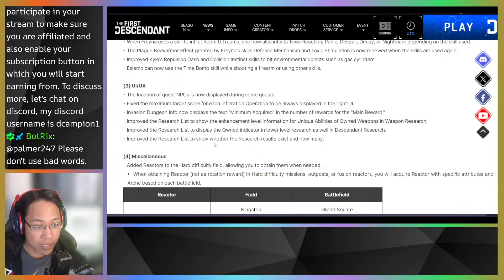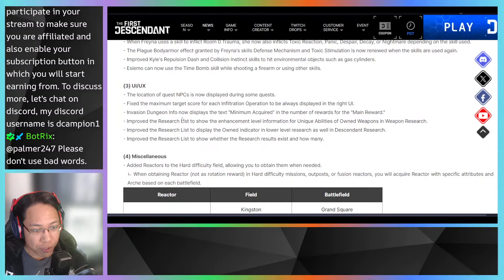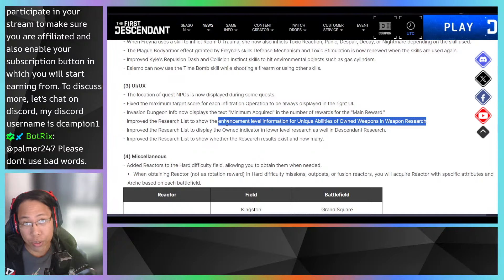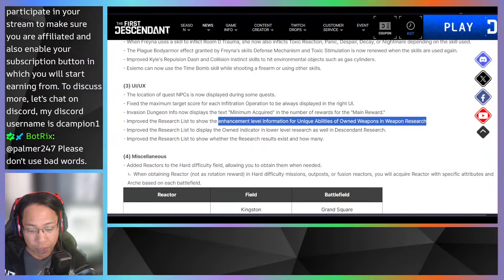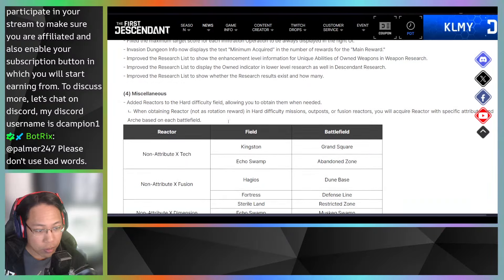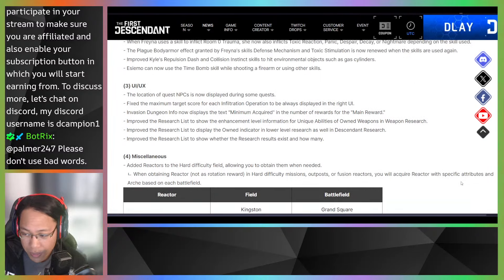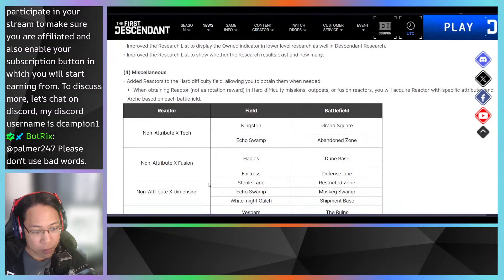UI/UX changes: the location of request NPCs is now displayed during some quests. The maximum target score for infiltration operations is now always displayed in the right UI. Invasion dungeon info now displays the minimum required number and rewards. Research lists now display enhanced level information with owner indicators on low-level research. Hard difficulty fields now have reactors added — you can obtain them when needed rather than only as rotation rewards, based on each battlefield's specific attributes.